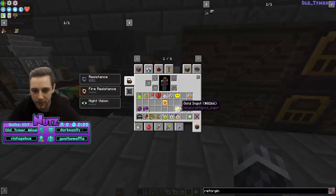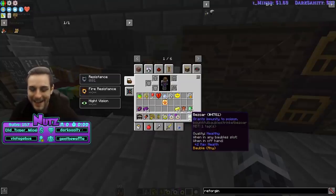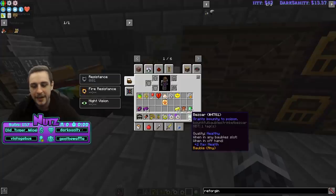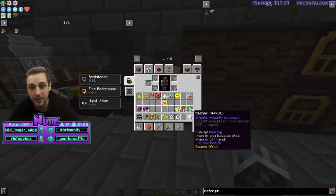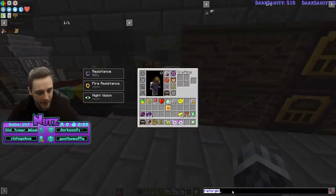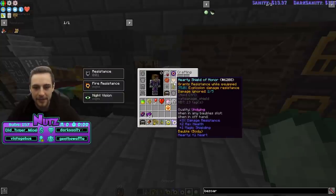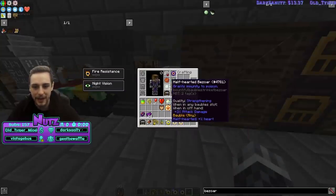Bezoars — everyone knows a bezoar. They're not craftable and slightly more expensive to reforge, but they drop very frequently from poisonous spiders and cave spiders. Check each bezoar you find — this one came out with 'Healthy', which is plus two hearts, literally for free just dropping off a spider. You can also wear multiple bezoars, so if you're early game doing your first battle tower and don't have many baubles equipped, you can wear two bezoars with good qualities and get the benefits from both.